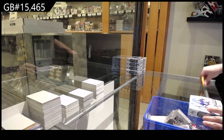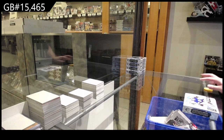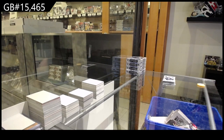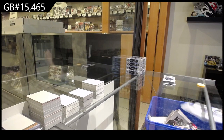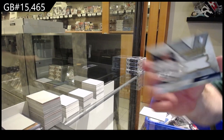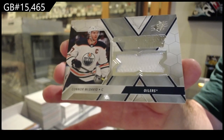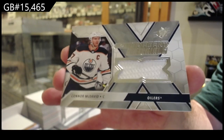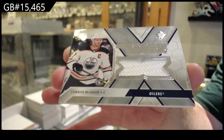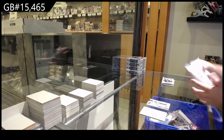15,465 SPX5 box break. That's a nice start — Extravagant Materials Connor McDavid for the Oilers. That's a nice start for the SPX break.